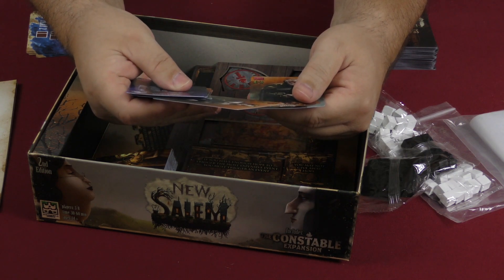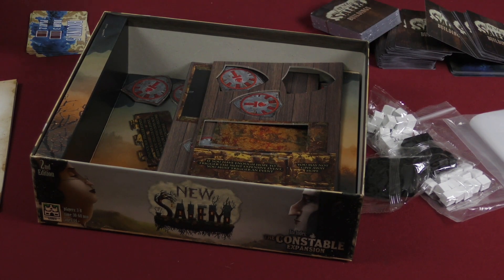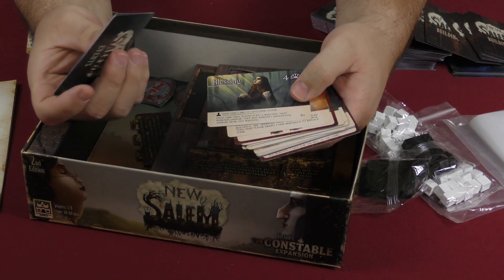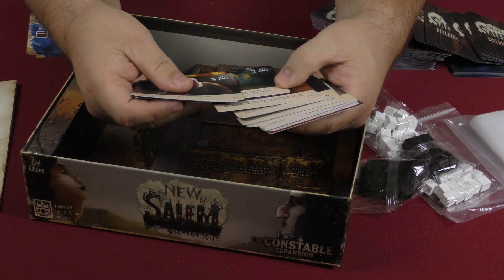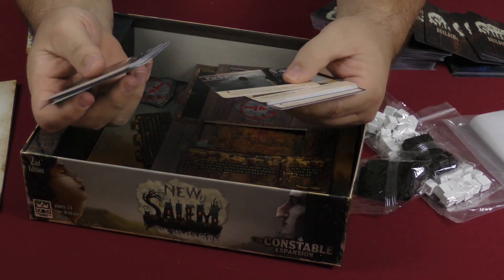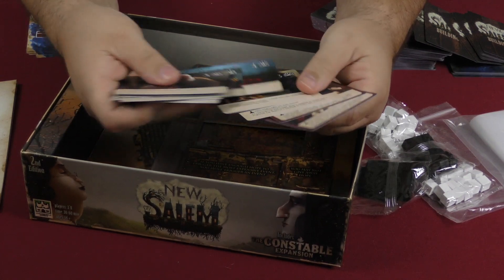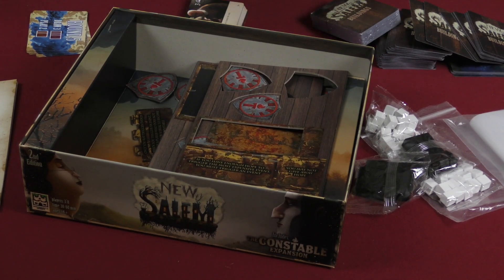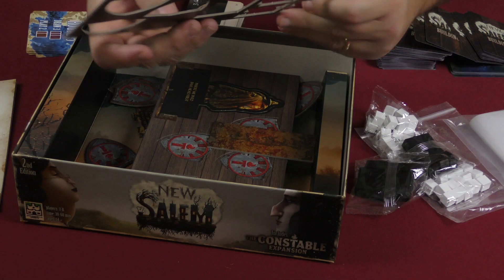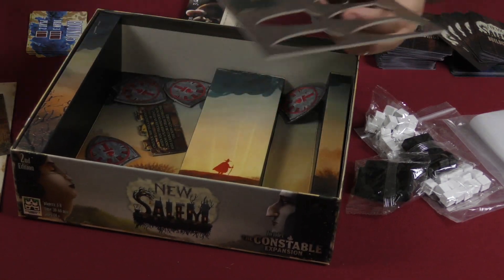Also Charity the Innkeeper and Abraham the Governor — so those are your 10 character cards. Then there are more building cards and event cards: confessions, convictions, blessings, burning, cleansing, coercion, examination, exorcism, hysteria, interrogation, pardon, pleading, premonition, purge, rebirth, rebuilding, and ritual. I really like the look of the game, and these cards are literally falling out of the packaging.